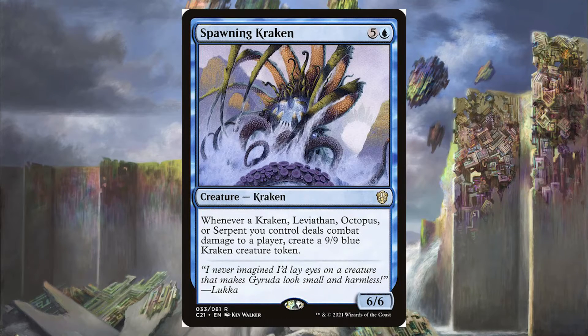The Spawning Kraken costs 5 and a blue. When a Kraken, Leviathan, Octopus, or Serpent you control deals combat damage to a player, create a 9/9 blue Kraken creature token. So if we use Krothus and make two token copies of the Spawning Kraken, then deal damage, we're going to have three copies of Spawning Kraken all making 9/9 Kraken tokens. That's just going to start overrunning our opponents once we get that rolling.